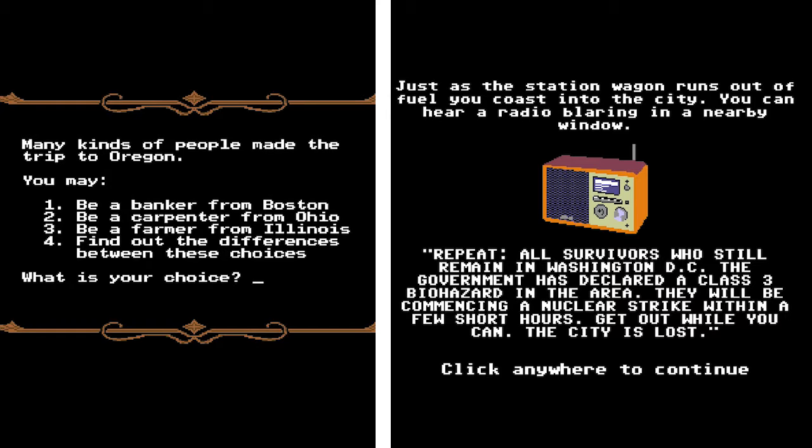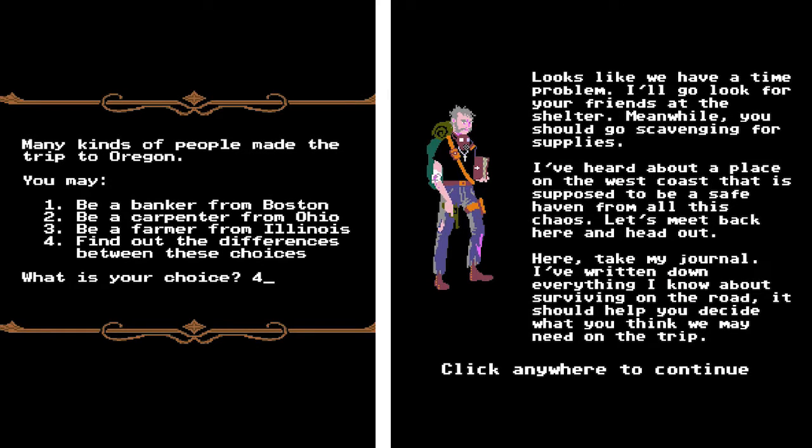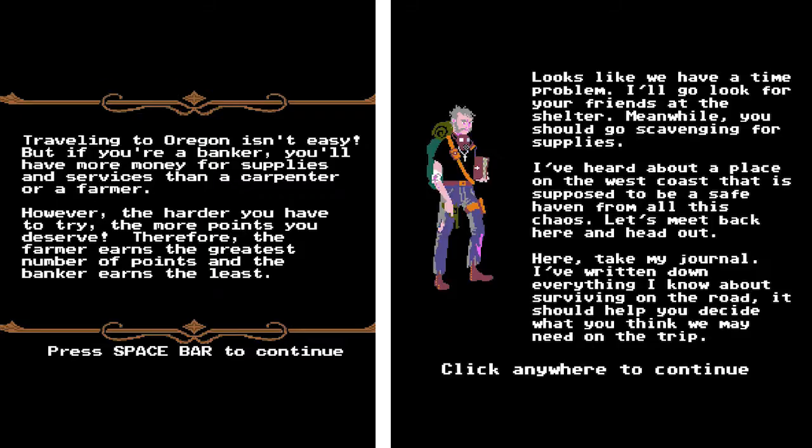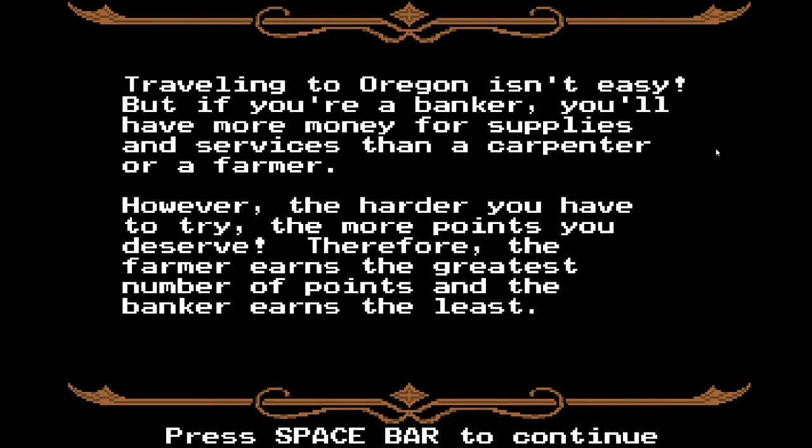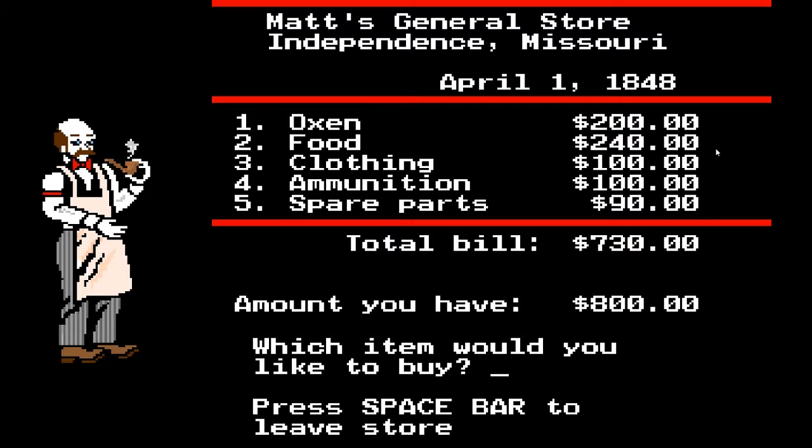In both games you begin by choosing your starting resources. In The Oregon Trail, your chosen profession allots you a certain amount of money, and more money buys you more supplies for your journey west in your wagon.